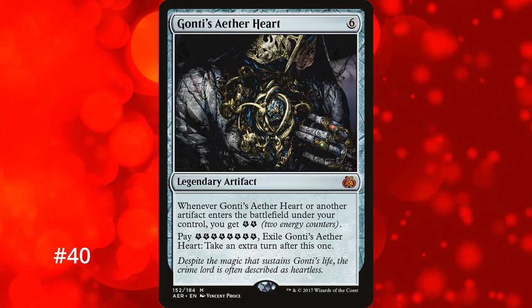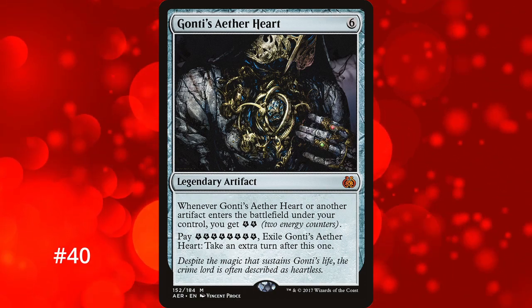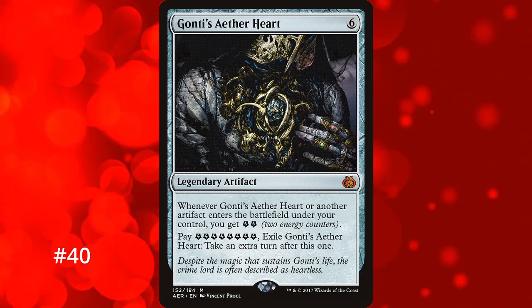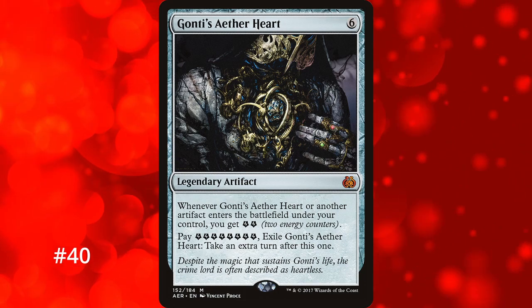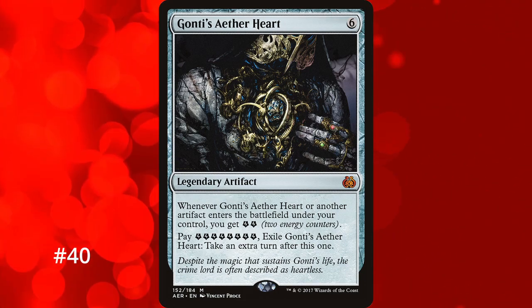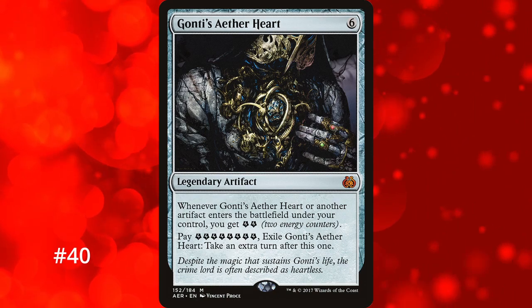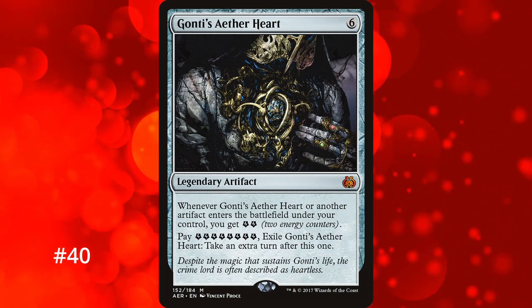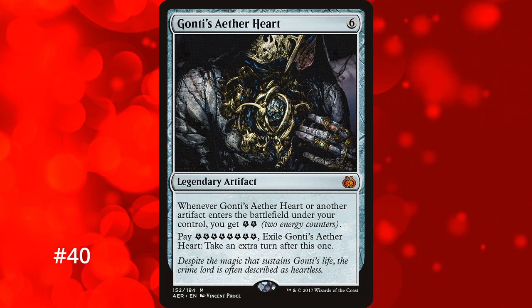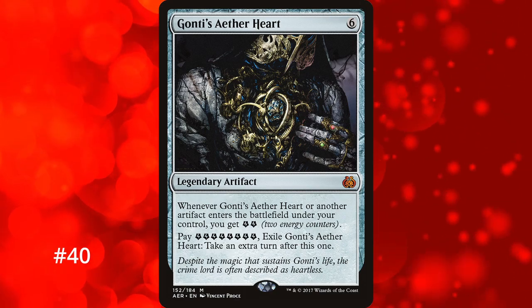Now we move onto our first artifact at number 40: Gonti's Aether Heart. It's a 6-mana legendary artifact that gives you 2 energy counters when entering the battlefield or whenever another artifact does. Then you need to pay 8 energy counters to exile it and take an extra turn. It immediately puts a target on your back as soon as it hits the battlefield, and unless you have enough energy to immediately exile it for its effect, it's likely not going to stick around. There's no shortage of artifact removal in any format, making it a decent but too costly an investment.